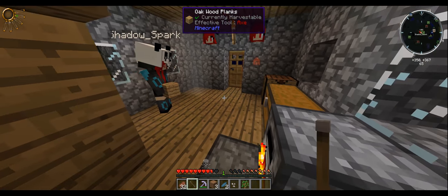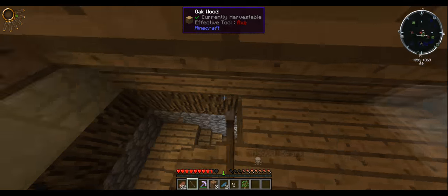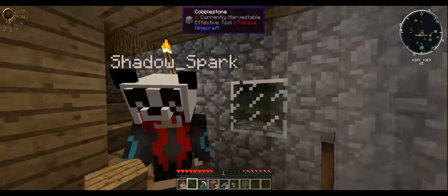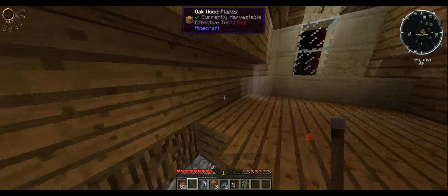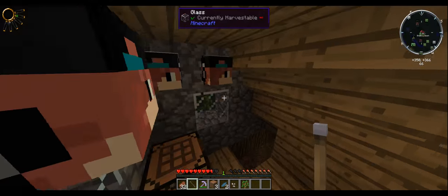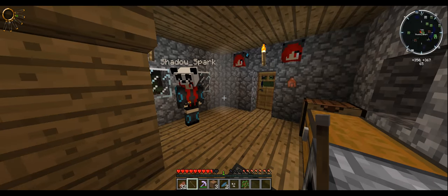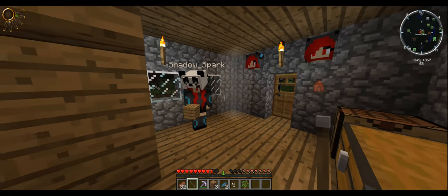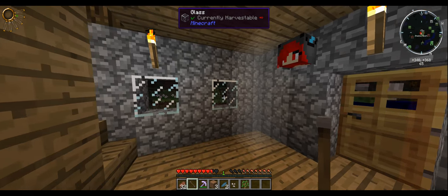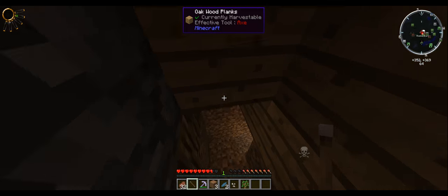Maybe next week we'll get further than just making a stick with two ends and a table — it took us long enough to find out how to make the table. We'll see you next week with episode three of Splash Squad! Do you actually want to say anything other than hello this time? I ain't got nothing to say. All right — see you guys next week! Goodbye!